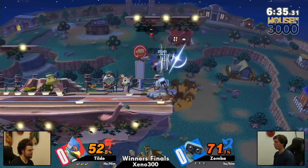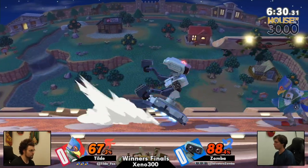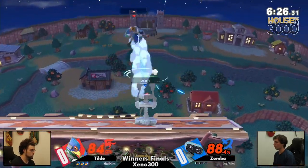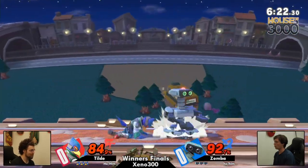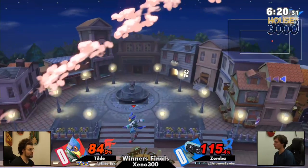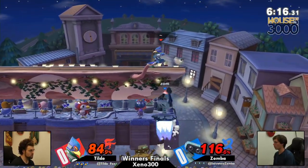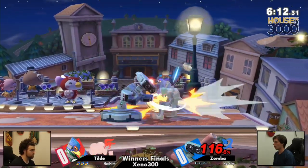One of the most apt comparisons I've heard about Falco Phantasm — I'm going to use it again because it's good — Falco Phantasm is Dragon Rush. Never thought of it like that. Mind actually blown. He's just able to close space, get right to you, bypass through some projectiles, some zoning, if played correctly.